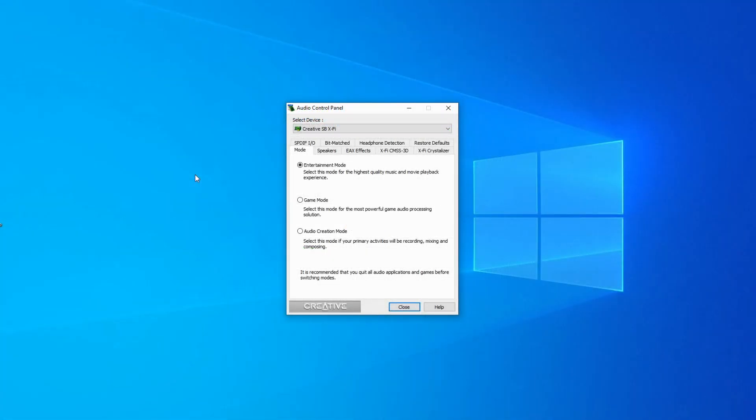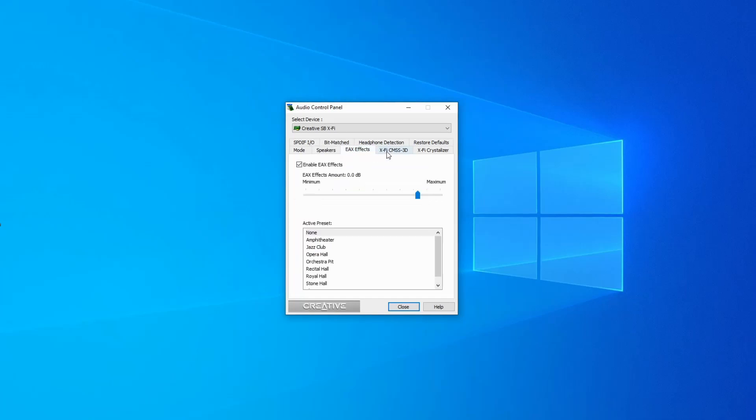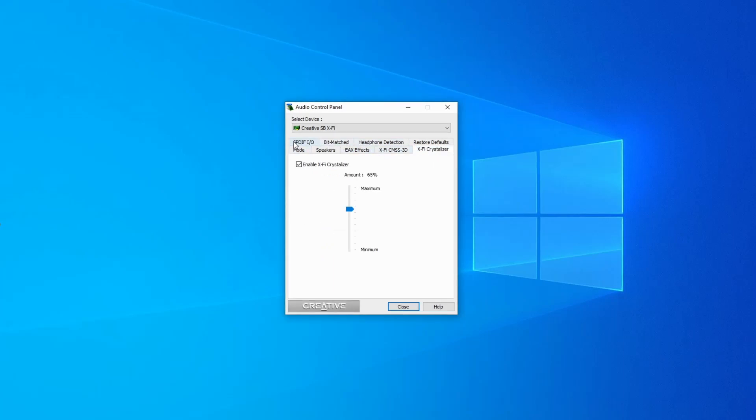The driver interface is very minimalistic but everything is there. You can set entertainment mode, game mode, audio creation mode, speaker configuration, headphones or 7.1 output, EAX effects, X-Fi CMSS, the Crystallizer, and everything else at the top. There are no fancy meters or other elements — it's just a plain, simple window.